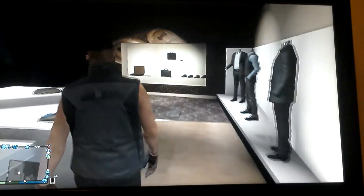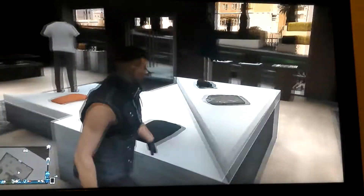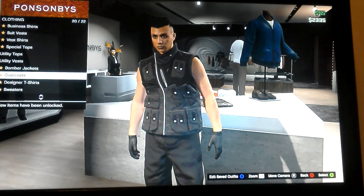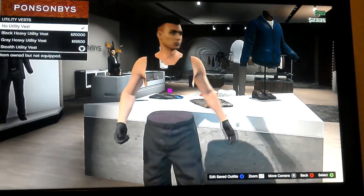When you go across, do tops. Browse tops, and then you go to utility vests — and then boom, you've got no body.